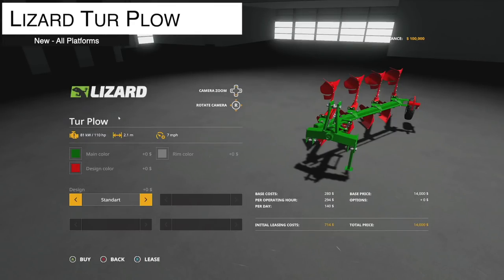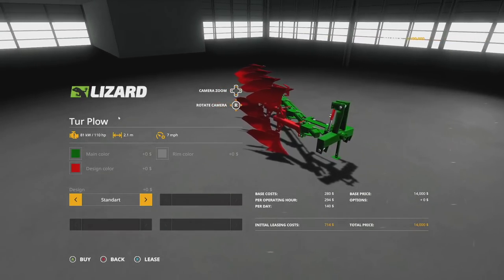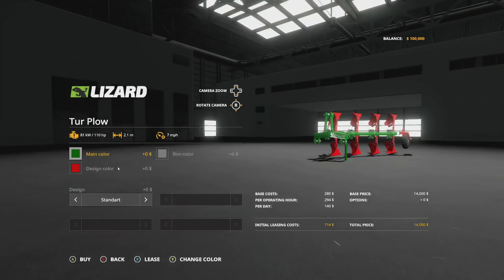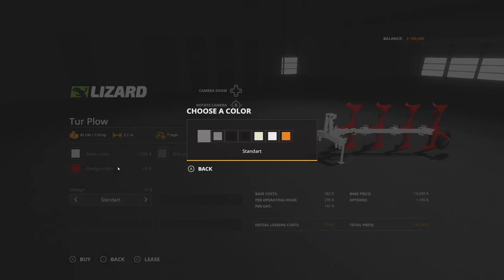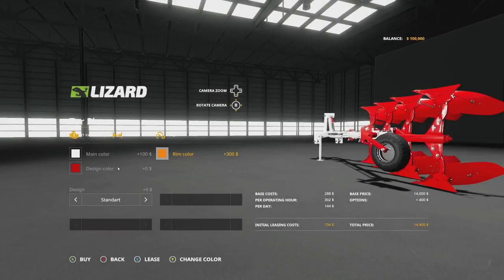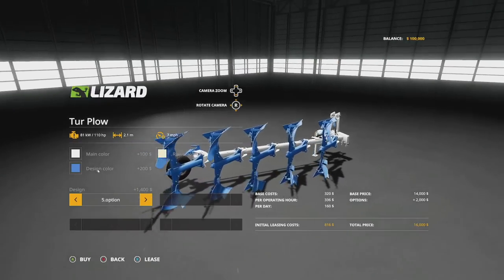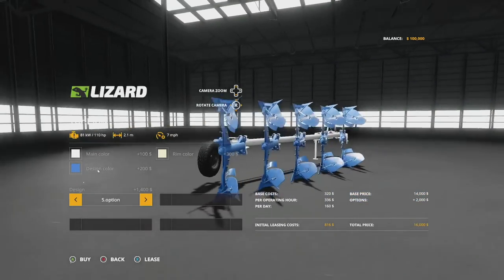Our next mod for all platforms has arguably the worst name ever — the Lizard Tour Plow. It requires 110 horsepower, is 2.1 meters wide, max speed 7 mph, and takes up 9 slots. You can customize the main color and design color, though controller users should avoid the design menu since you can't navigate back from it. Rim color options include a base game gray. There's also a fold-out option going from standard up to 2.5 meters — though one of the wheels appears off-center, which is a bit irritating.